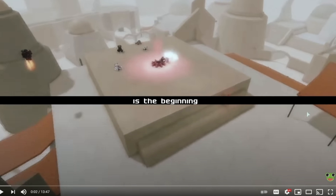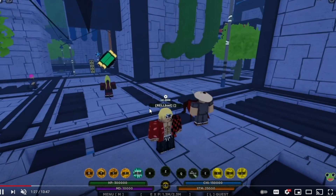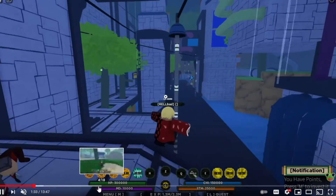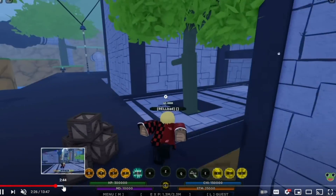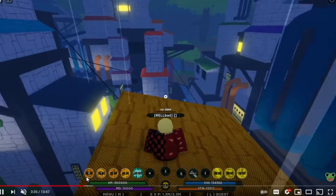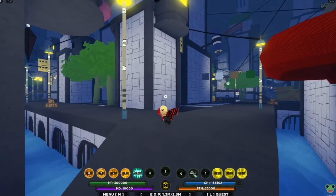Welcome back, today we're looking through the new update video that Real Games just released. I'll go through it quickly and tell you all the important things you need to know. The first thing they did was roam around the new village called Tempest — it looks awesome with cool tall buildings. They went up on top of the tower and looked down. I'm really hyped to see the new missions that will happen in this village.